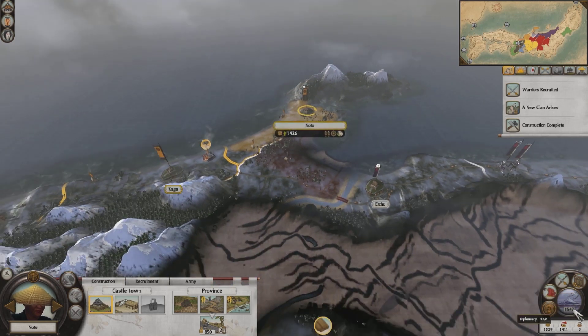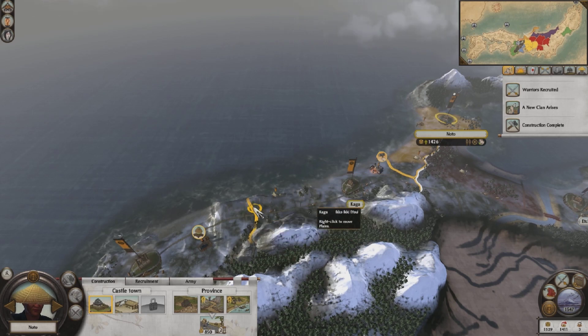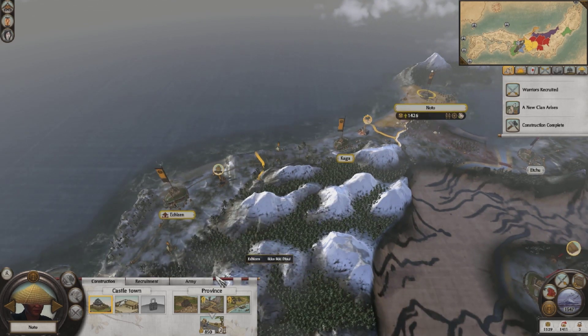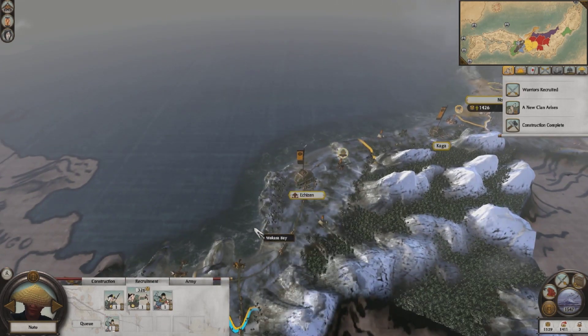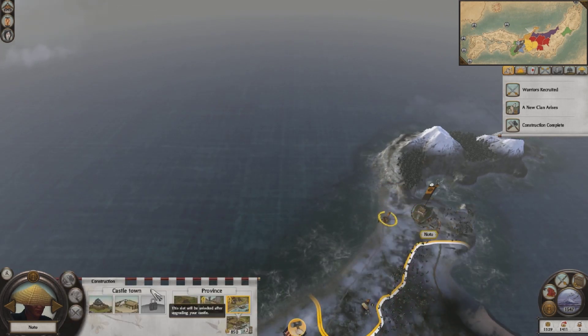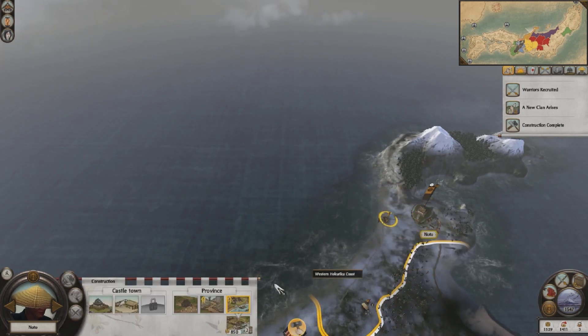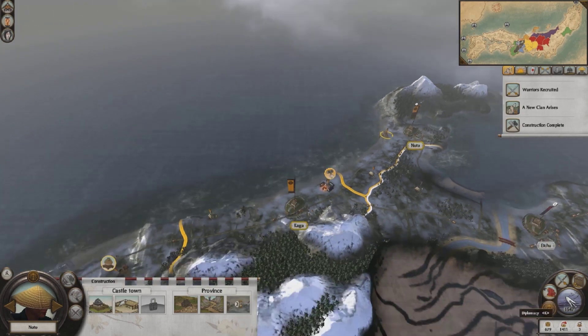I do need to get one of my docks upgraded. I can't recruit anything because that's just a coastal village — I'll have to upgrade it to a harbor. Let's do that, and then on the next turn I will start increasing the size of one of these castle towns.